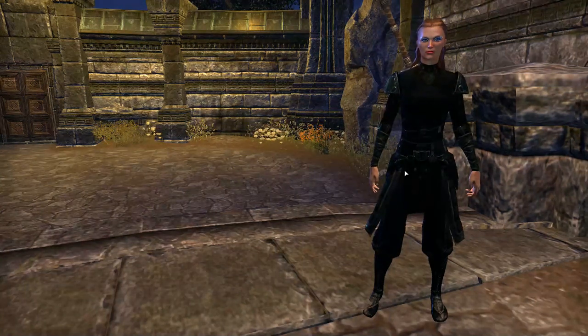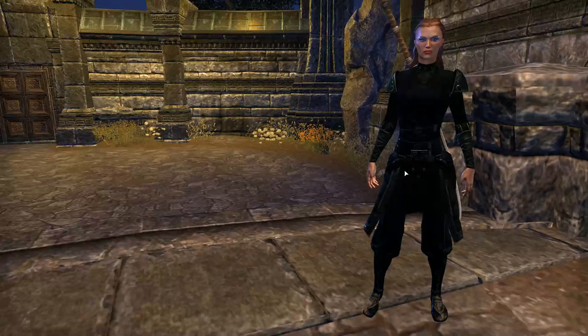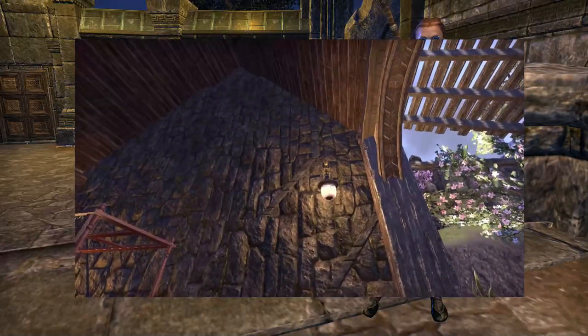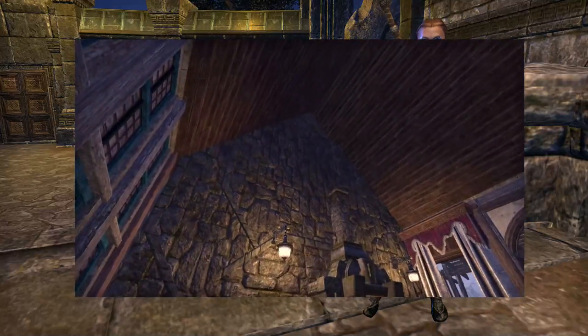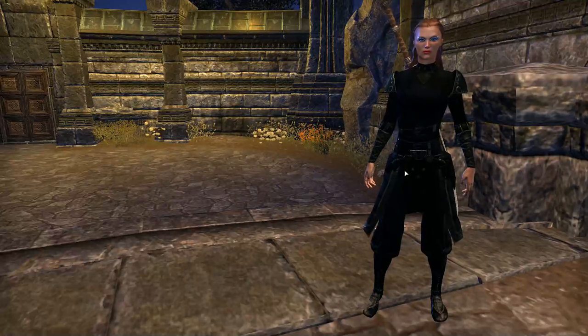Hi, I'm AC Flurry and today I'm going to show you how to make pointy walls. Pointy walls are vital if you want to create a vaulted ceiling. Unfortunately, ESO doesn't give us triangles, so in this video I'm going to show you how to fudge them.